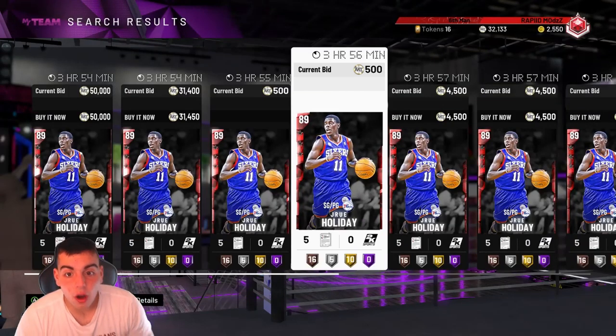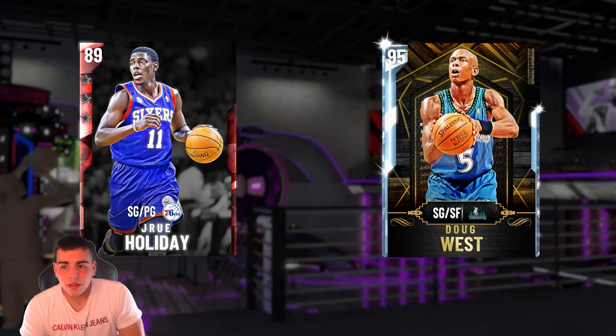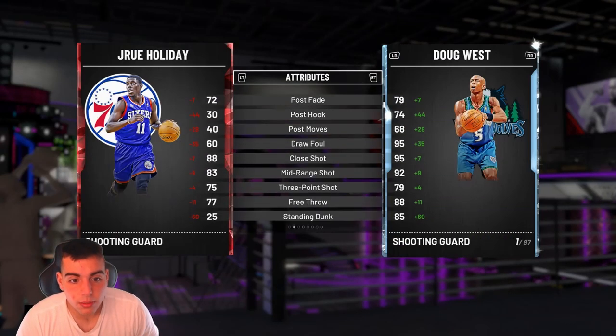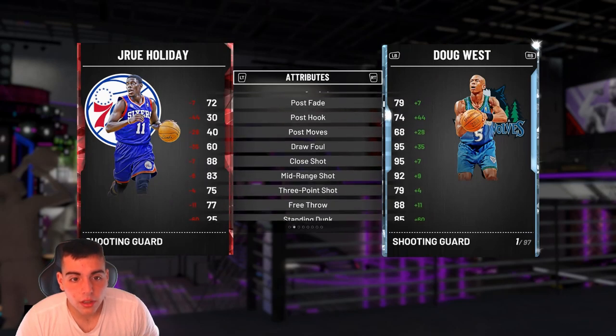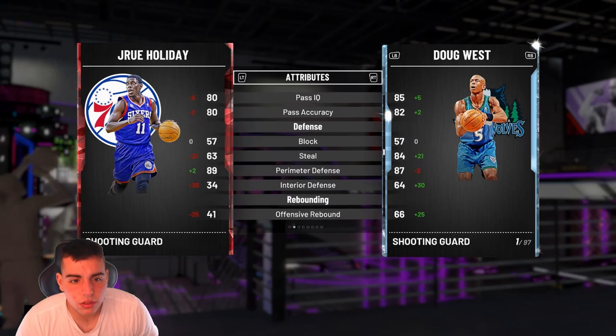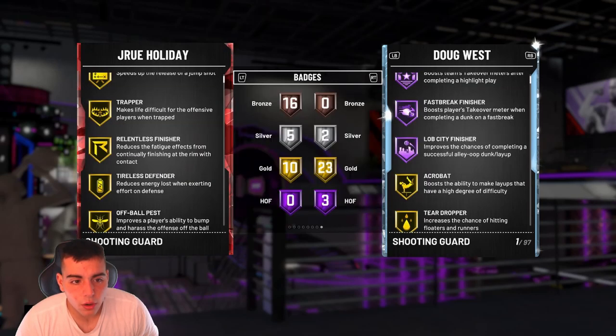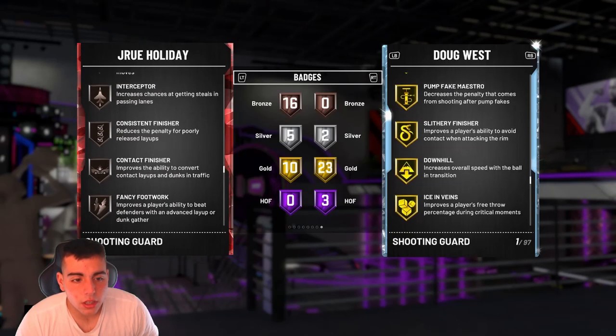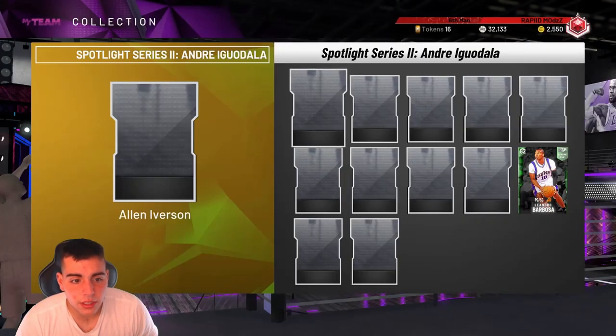Drew Holiday, Ruby. Evolvable to, I believe, Amethyst, diamond, maybe even a pink diamond. Let's see — 3.75. It looks like he's only going to be good when he's evolved. Pretty solid card. Steel and defense is not bad either. His steal will definitely go up as he evolves. Does he have quick draw? No quick draw. Decent card though, I would say. Definitely interested in that card.